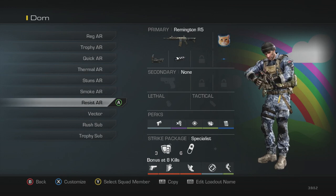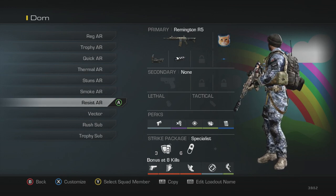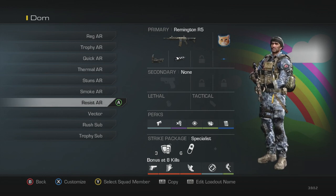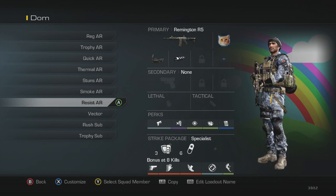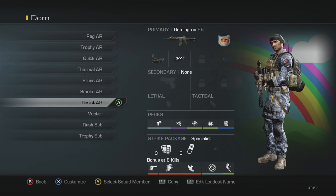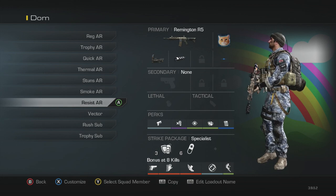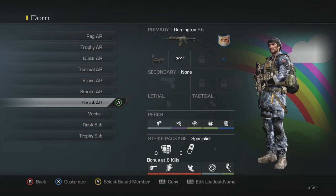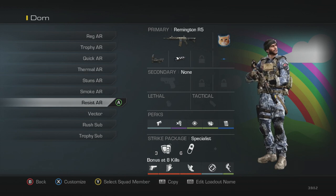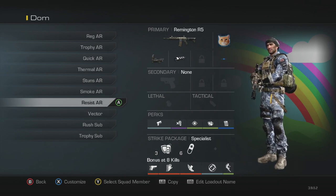Next is my resist AR — for when they've got a lot of nades or stuns. Normal setup with quick draw, dead silence, focus, blast shield and fully loaded, then attack resist and ICU for the strike package. Nades and stuns do almost nothing when you have those resist perks, so this is very good if you're not able to get trophy systems down in time or you're just constantly getting stunned.